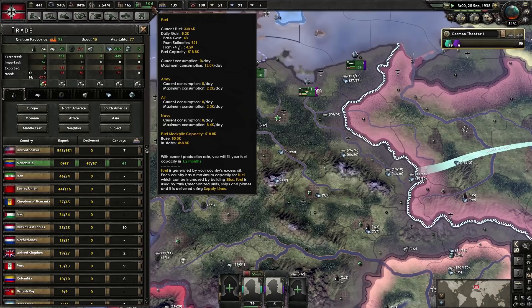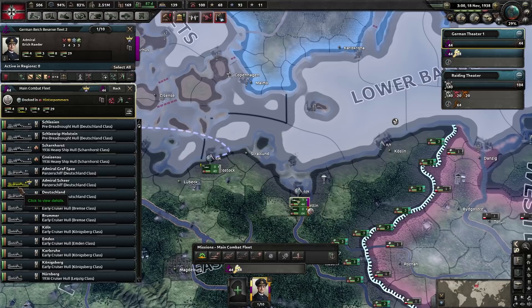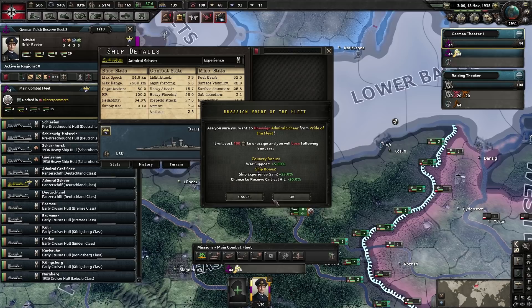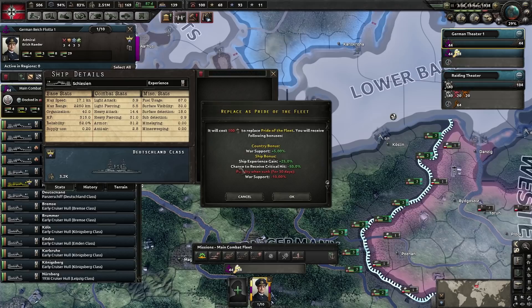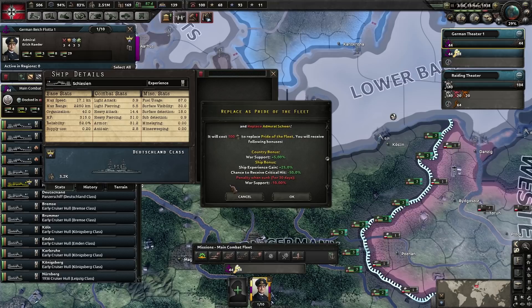I'm not forgetting my ground forces — I am going to exercise my pilots and get them ready for the war. What is this ship here? This is the pride of the fleet. It gives an additional 5% war support when it exists, and gains an extra 25% experience once used. It also has a significantly lower chance of receiving a critical hit. You can assign a pride of the fleet to another fleet if you want — it will cost political power but will gain war support. Now, there are two choices: actively use this ship on the front line, but if it gets sunk in the first 30 days you'll have an additional penalty of minus 10% war support — a maximum of minus 15% total.